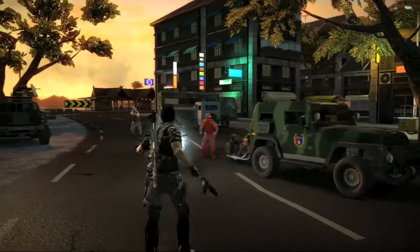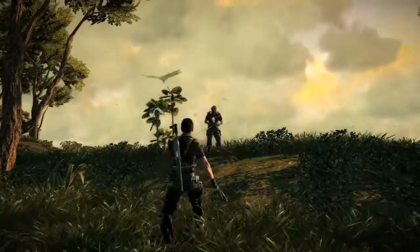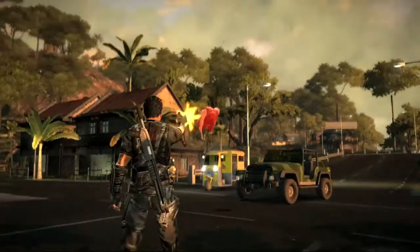Another thing you can do with it is what we call juggling. You can tether an enemy, pull him towards you, and when he's flying through the air you shoot him so he takes off — and you can keep doing that, keeping him off the ground.